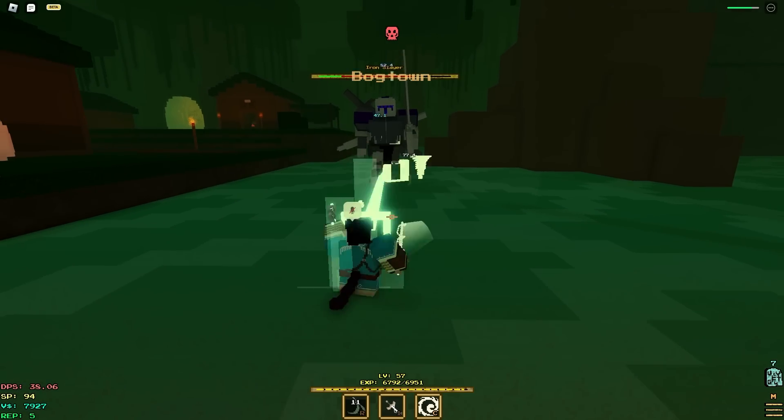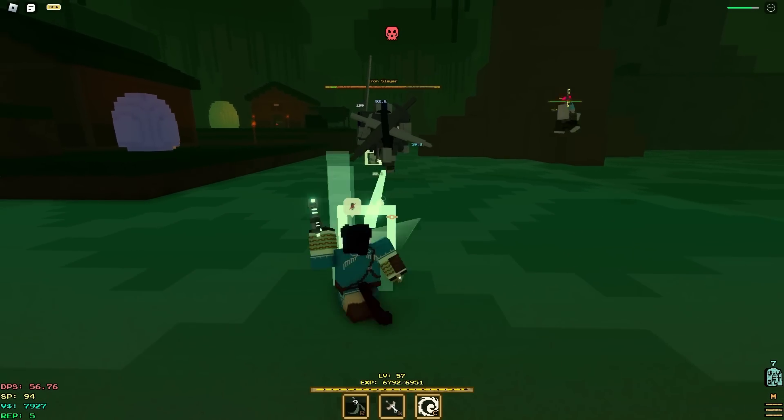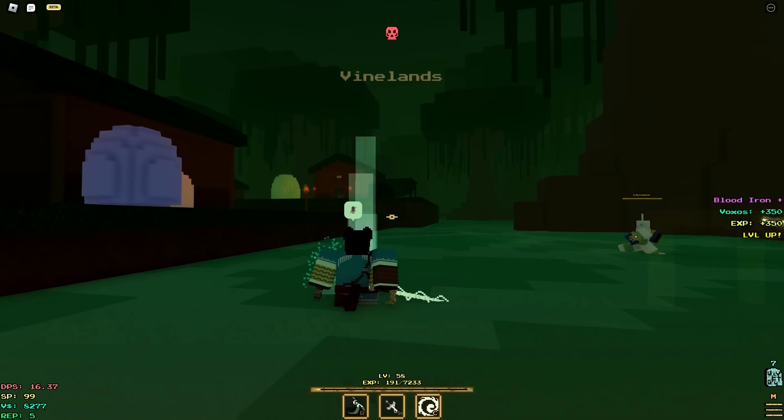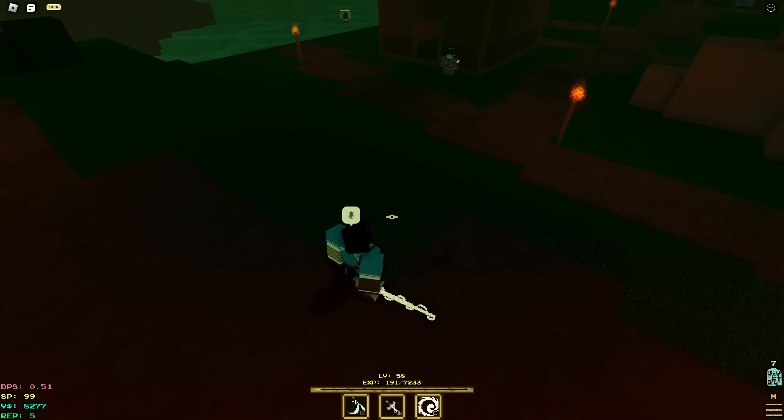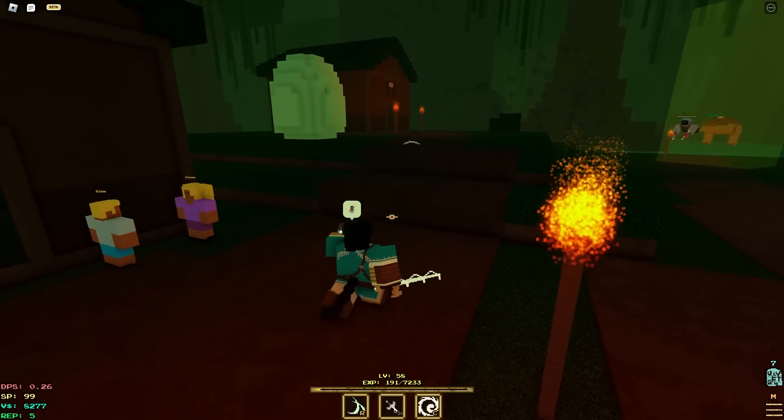Activate tailwind, just walk back, full auto. It's so free — you literally don't even have to think. You don't have to worry about anything. It's super safe. All you have to do is hold S, right click spam while tailwind is active.